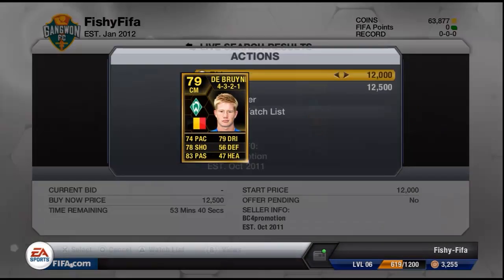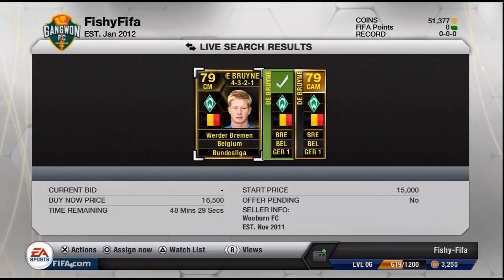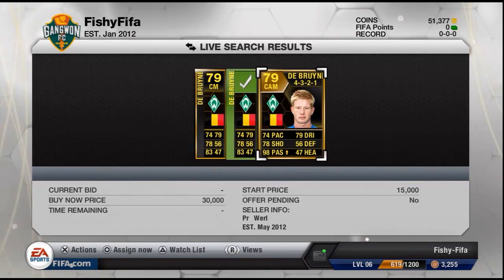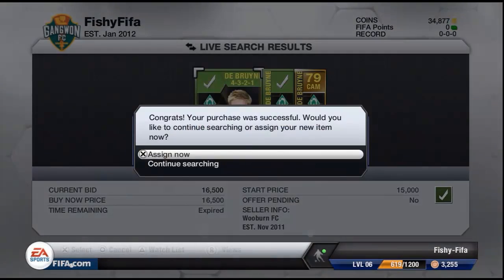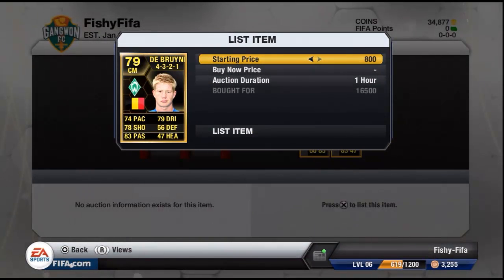Here's showing me buying another De Bruyne for £12,500 coins as a central midfielder — very good player. He's about £12,500 as a centre attacking mid, and I was iffy on whether to buy this one as well, but I thought I might as well. The next buy-it-now was £30,000 but he goes for about £19,000. So we bought both — one for £12,500 and one for £16,500 — and you can see me listing this one here.